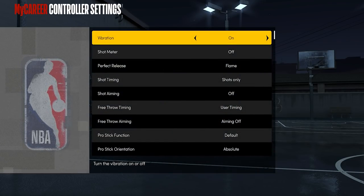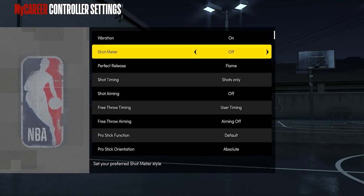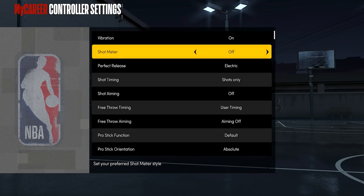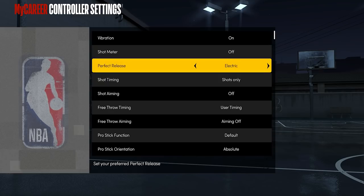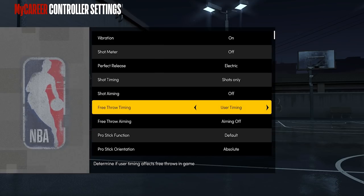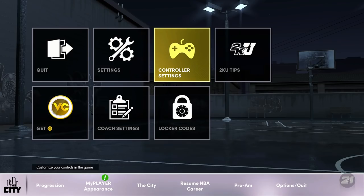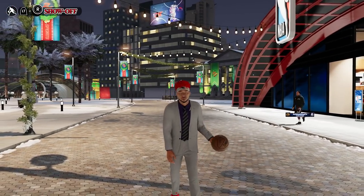Go to your controller settings. Vibration — make it on. Whether you get a vibration during your shot or not, just leave it on. Shot meter — that is a must off. You have to learn to shoot with it off. Perfect release is like the animation you get at the bottom of your player when shooting — that's a new thing in Next Gen, you can mess around with that. Shot timing: Shots Only. Shot aiming: make sure it is off. Shot aiming is not very good on Next Gen. Also make sure your dribbling settings are on Absolute.